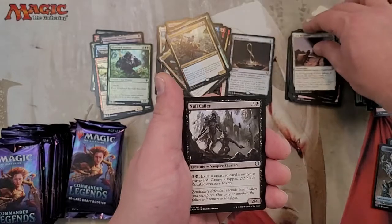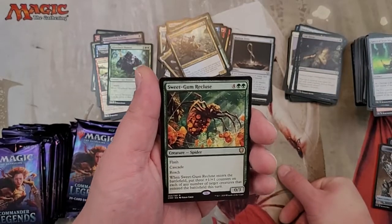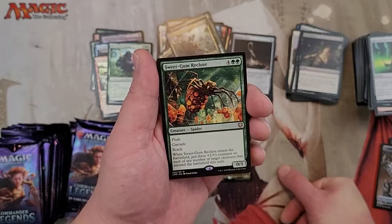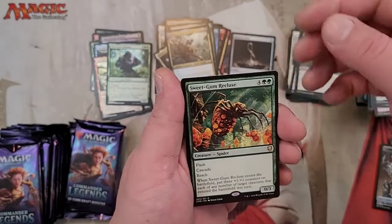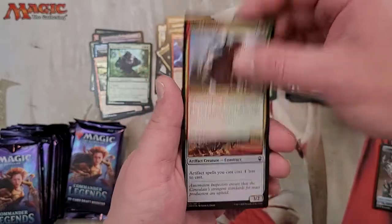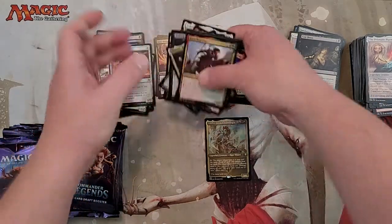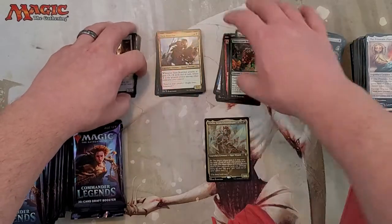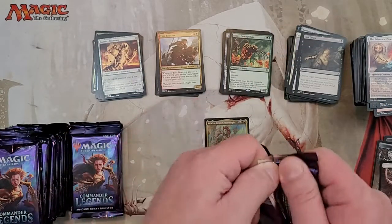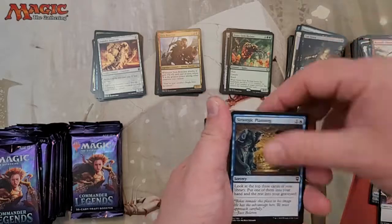On to the commons: First Response, Null Color, Cast Down, Sweet Gum Recluse. This guy's kind of weird — he's 0/3 for 6, but he has Flash and Cascade and puts counters on stuff. Seems good, seems expensive. Togo, Tuya Bearclaw, and a Foil Foundry Inspector with the Piper and Angel token. We've had one Foil Rare so far and I think three Mythics — we're about halfway through the box.